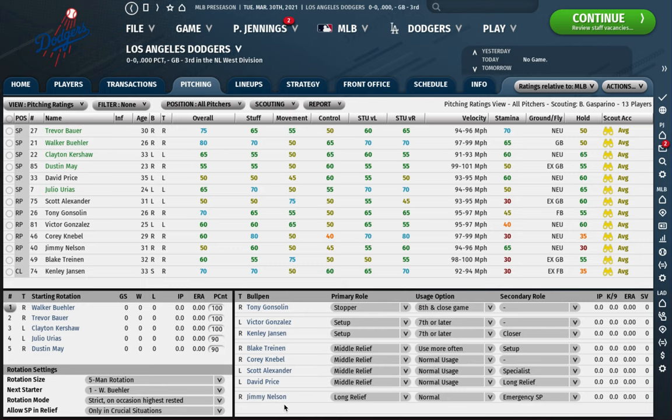I really like the long relief role for a young starter I'm bringing up who can gain experience at the major league level before I throw him into the rotation. Anecdotally, it seems that starting pitching prospects who gain experience in the bullpen first are more likely to have success when they move to the rotation. I don't mind having a guy be my long man for a few months or a full season if my rotation is stacked. That long relief and emergency SP role is a great way to develop them.